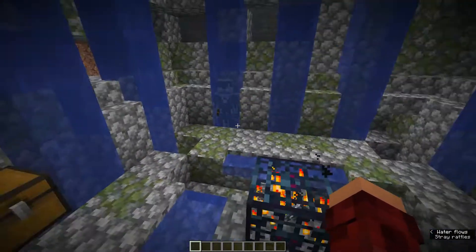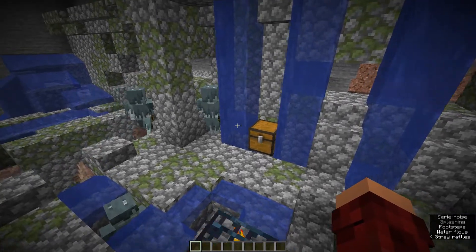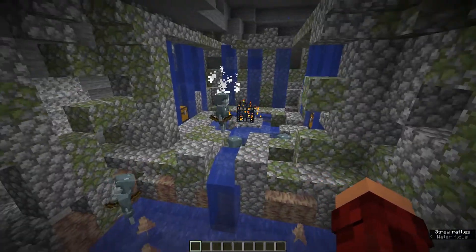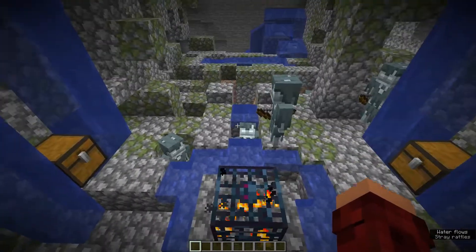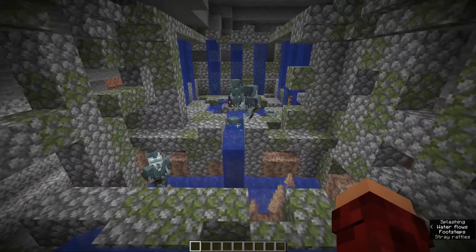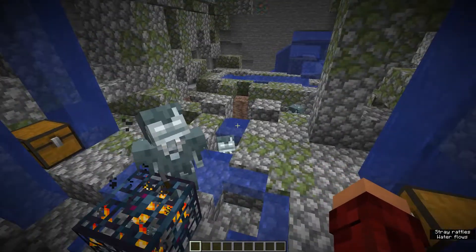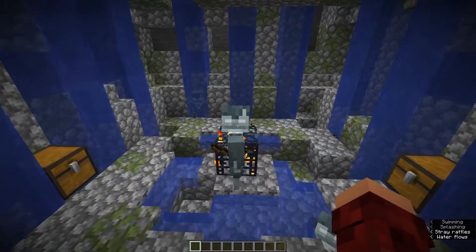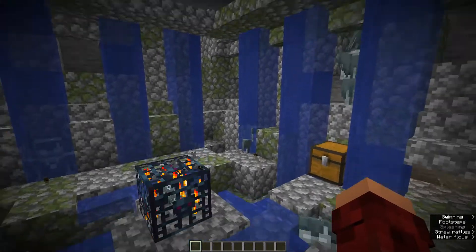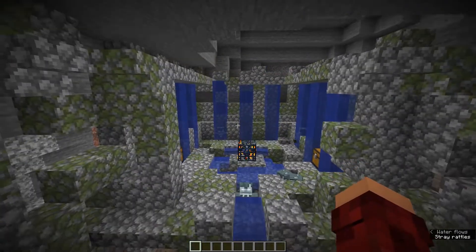Those are the six different dungeons. The Webbed Dungeon is found underneath the roofed forest and possibly even a regular forest — pretty neat. I wonder if Technodono is going to add any more. I'm thinking, like, a husk dungeon underneath deserts and mesas. Suggest something down in the comments — see if you guys can come up with more ideas to add to this data pack. It's pretty cool to have these in your world.